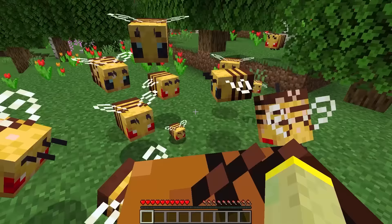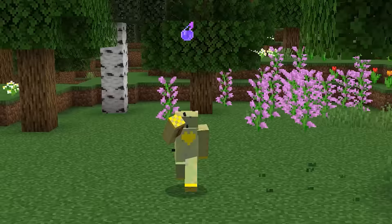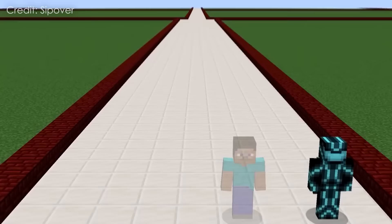Almost nobody knows that when you get stung by a bee, the actual stinger remains on your skin. You can clearly see this when you go invisible. Doesn't the real-life bee die if it loses its stinger? Seems like Jeb wasn't paying attention in school.